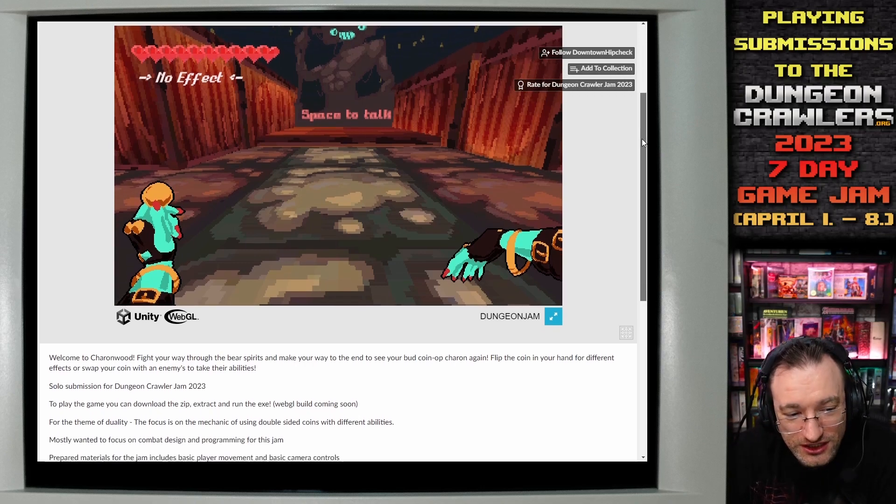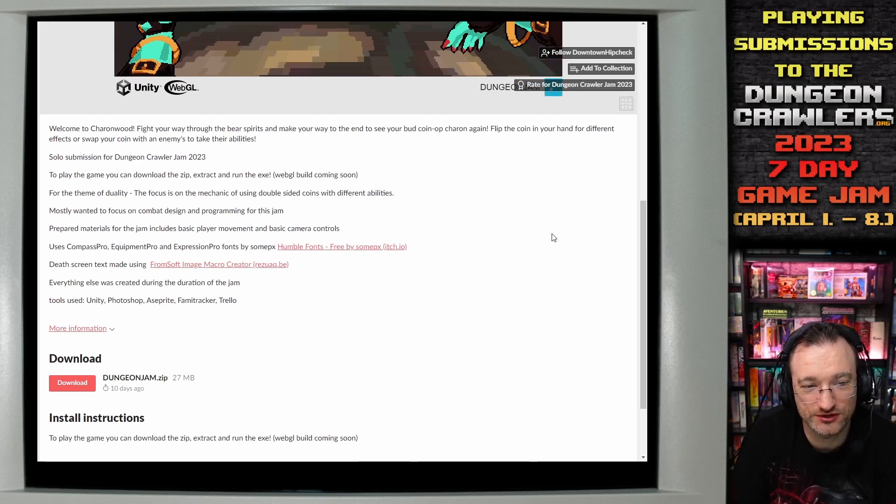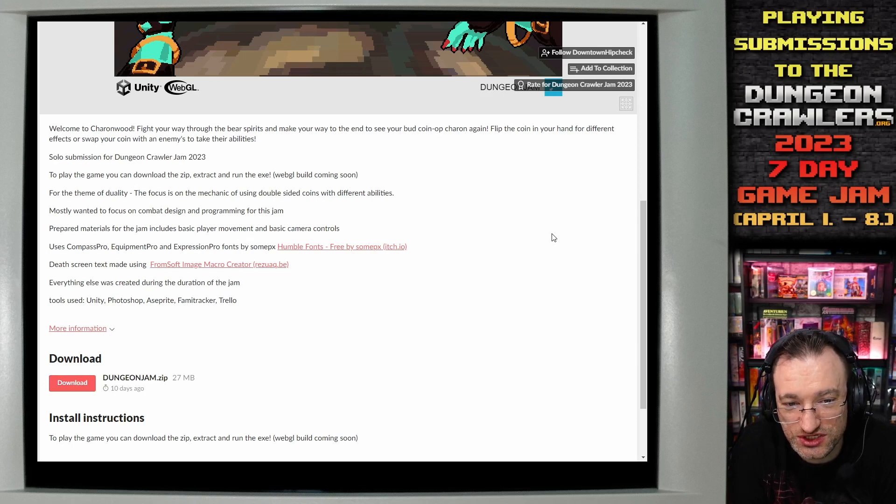Welcome to Charonwood. Fight your way through the bare spirits to make your way to the end to see your butt coin up Charon again. Flip the coin in your hand for different effects, to swap your coin with enemies and take their abilities. A solo submission for Dungeon Crawler Game 2023.